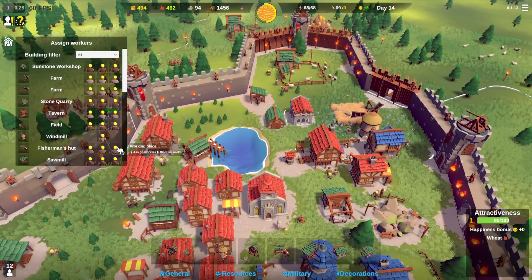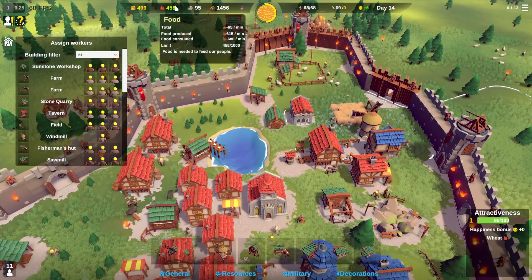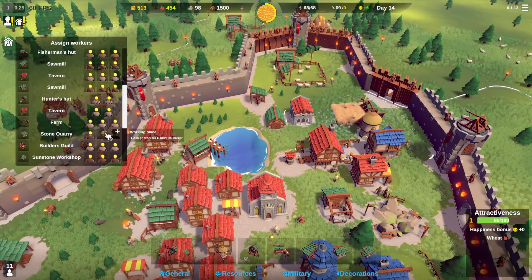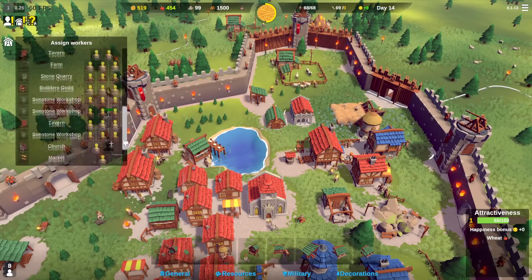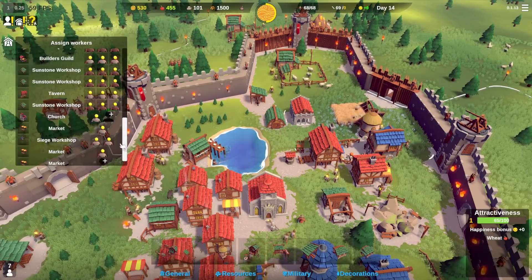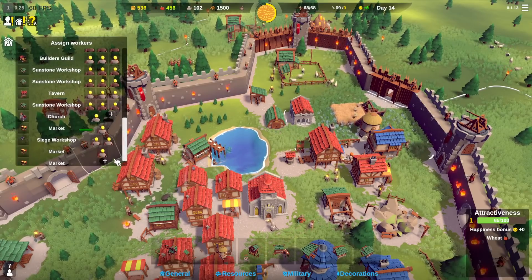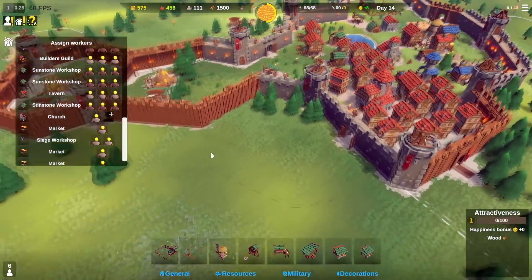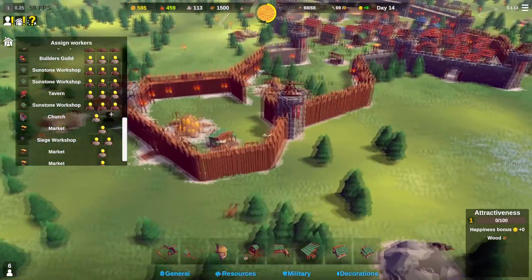My fishers quit on me — that's why I was dropping so much food. Nobody was at the fisher hut. And there's the brand new stone quarry — we'll put workers on that. That also explains the markets: we needed somebody on the stall. Now we're doing great for sunstone.